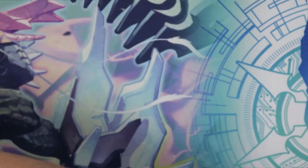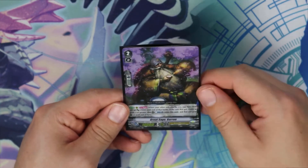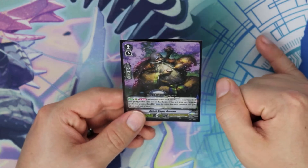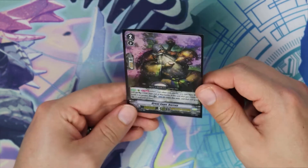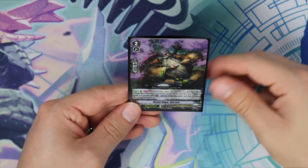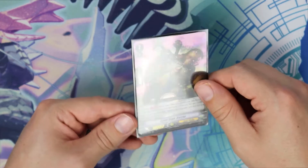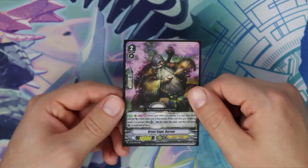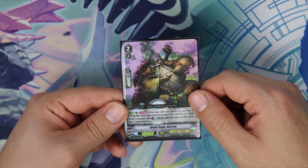And then our next double rare is Great Sage Baron. Baron's actually pretty good because it can put a crit onto a unit — a Grade 3 unit — and it also gives plus 5 to that unit. When your other unit attacks, you Counter Blast 1 and retire him to pay for this skill. The only downside is Baron isn't exactly going to put a crit on your Blaster Blade. I think it's more for putting a crit onto your Gansalot just to make Gansalot more threatening. But your Blaster Blades are more threatening in your Gansalot deck. Baron's not bad — I can see people running it so they don't have to use Force 2 and can go Force 1 and still apply pressure with their Vanguard.